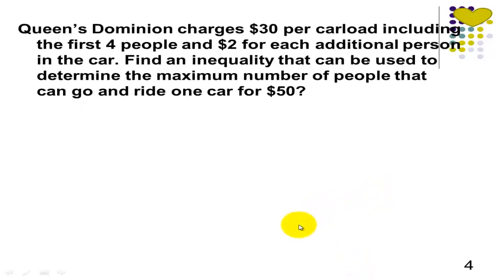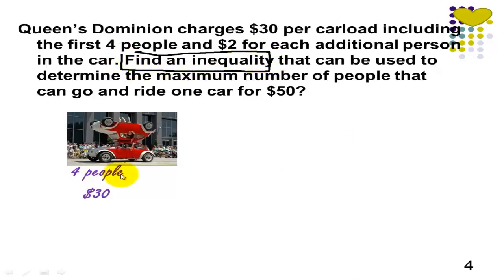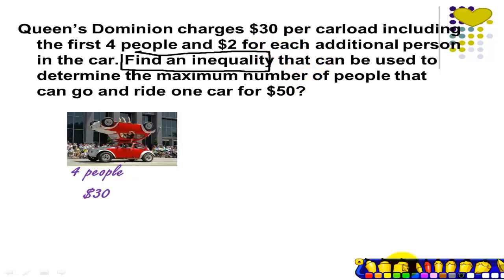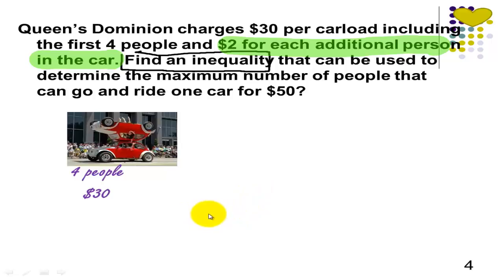Next question. Queen's Dominion charges $30 per car load, including the first 4 people, and $2 for each additional person in the car. Let's find an inequality that can be used to determine the maximum number of people that can ride one car for $50. Note that we just need to find an inequality. So 4 people right away will be $30, and then $2 for each additional person. So how are we going to write this statement? $2 per additional person — that's plus 2x. So in terms of a mathematical statement, 30 plus 2x.